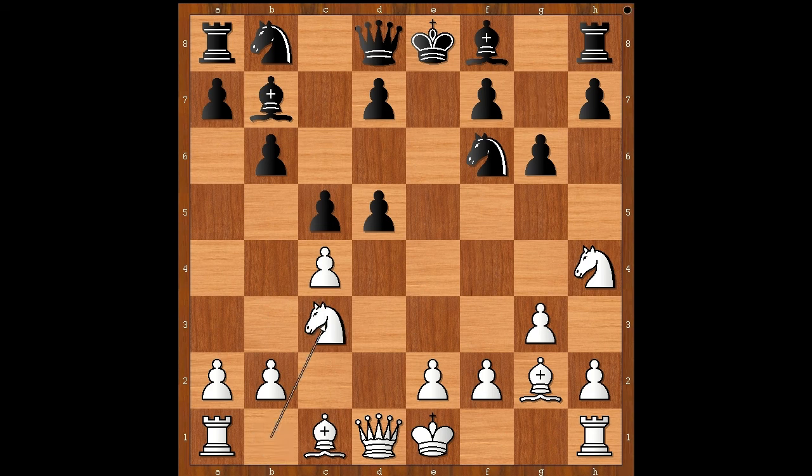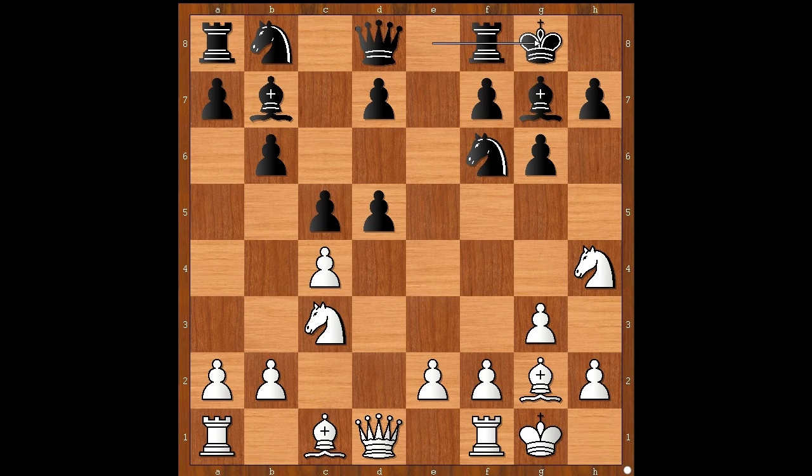g6, Nc3, Bg7 and both players castled kingside. Bg5, h6, Bxf6, Bxf6 and we can call this the critical moment. What would you do in this position if you had the White pieces?